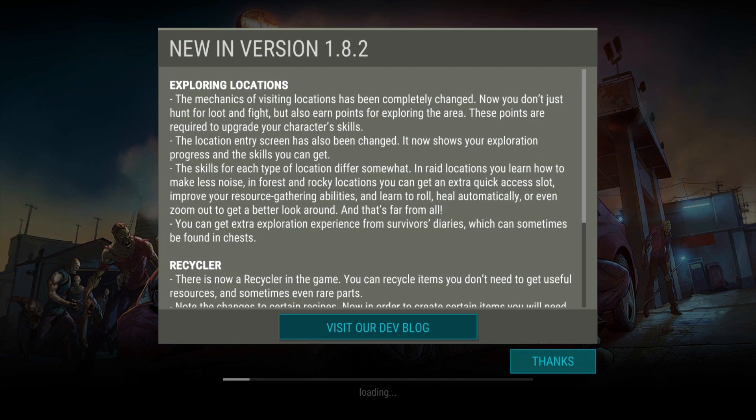So, exploring locations — the mechanics of visiting locations has been completely changed. Now you don't just hunt for loot and fight, but also earn points for exploring the area. These points are required to upgrade your character's skills.